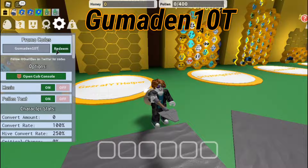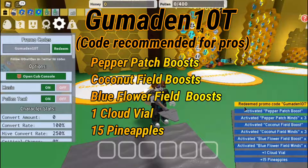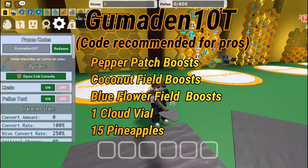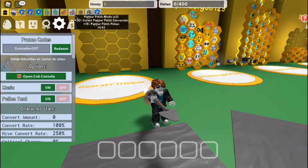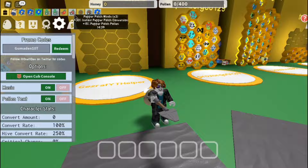The next code is 'gumadin 10 trillion' and it gives you a pro boost. I suggest you use this code if you're a pro player, because you need about 35 bees to actually make this code useful.